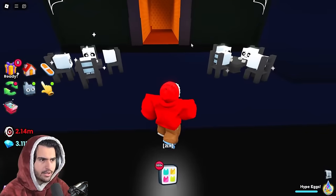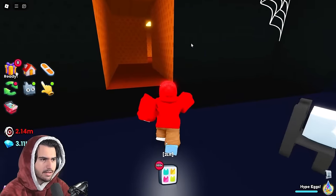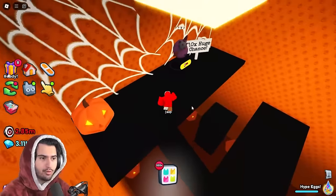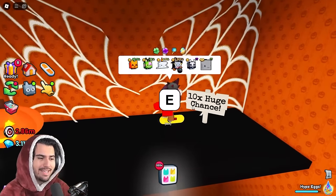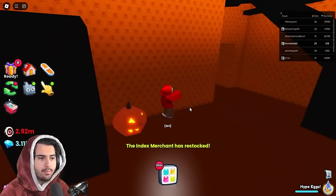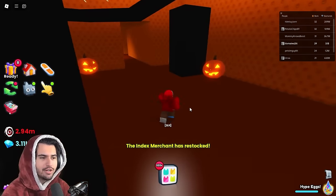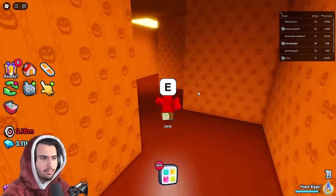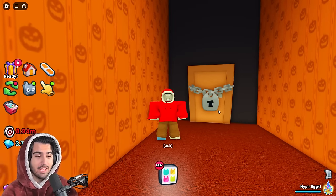I just died somehow. We did find a little obstacle course obby-type room which allowed us to open a 10x huge chance egg — pretty good. But we'll keep moving forward because I know you can get that 100x room. The next egg was only a 2x huge chance, definitely not what we want.